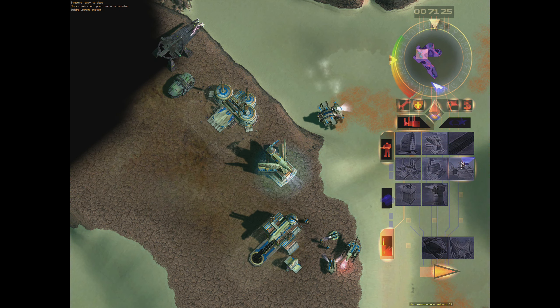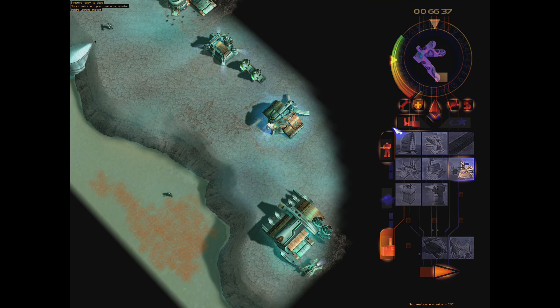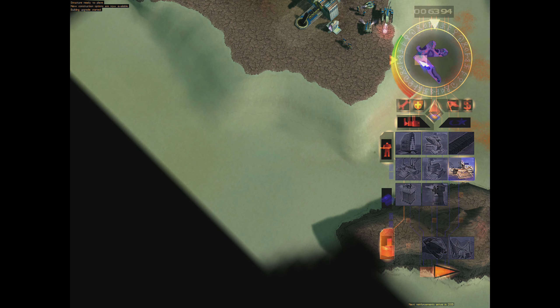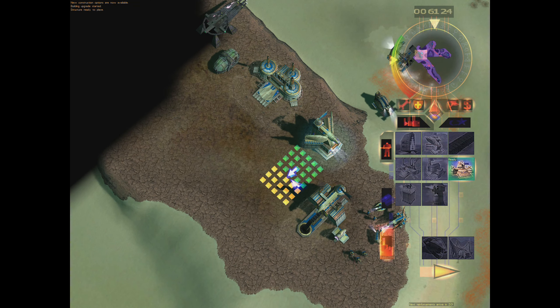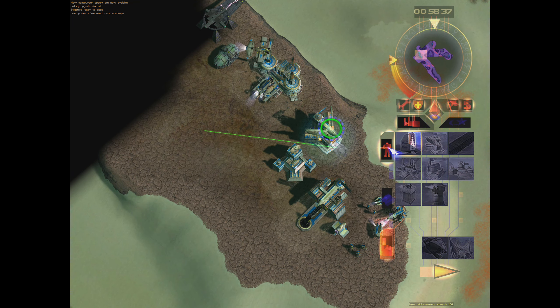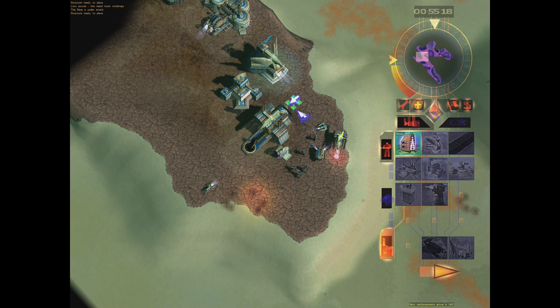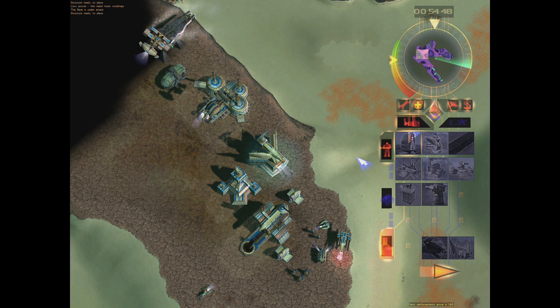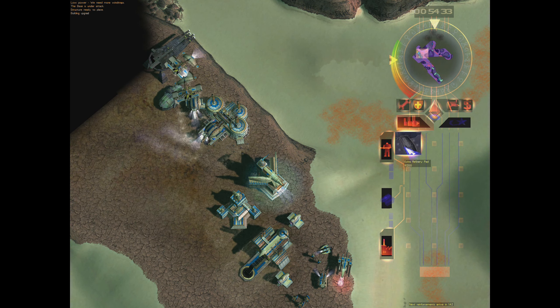Let's get an outpost. They're very exposed here — very exposed indeed. Really insufficient power, so let's get that engineer in there. There's a bunch of guys here, but that's okay — you attack that construction yard, you're not going to deal any significant damage. We only had a single power plant.